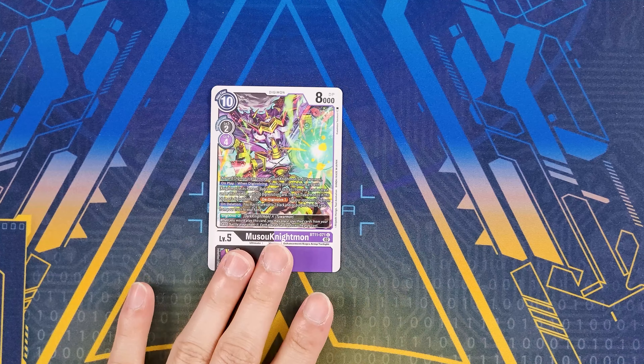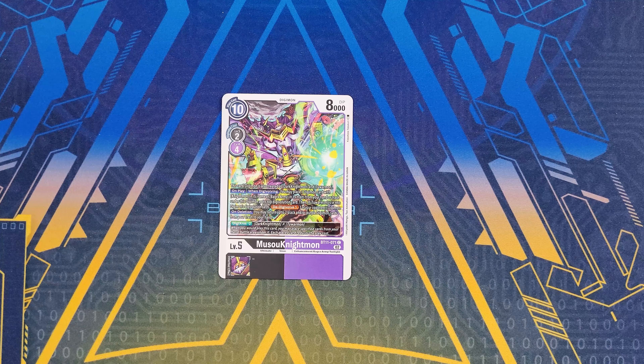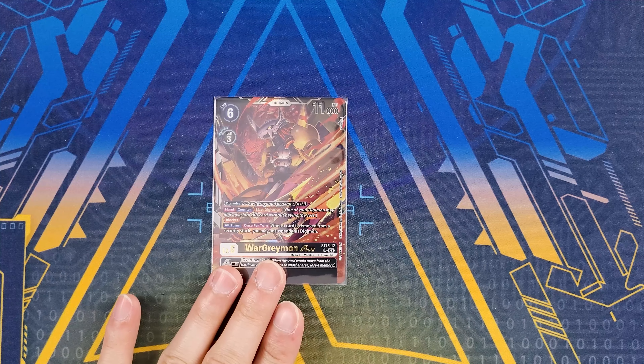We have the spicy Musou Knightmon — not super popular but pretty good. It can digivolve for two on top of any black level five, so you can stack it on top of Dark Knightmon. This card is treated as having Dark Knightmon and Tuarmon. On play/when digivolving, place one Digimon card with Nightmon in its name or Bagworm Army traits from your hand or trash under it. If you have Tuarmon underneath, you get to D-Digivolve one on three of your opponent's Digimon. On deletion it returns up to two black or purple Digimon cards from your trash to your hand.